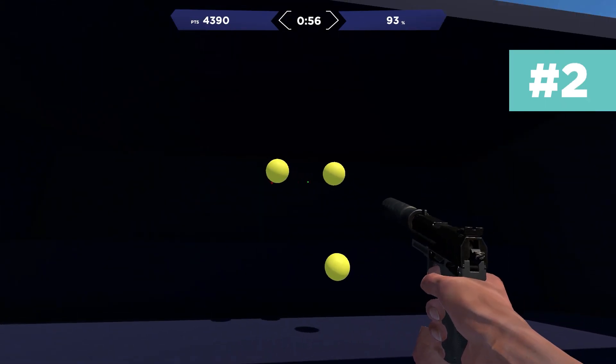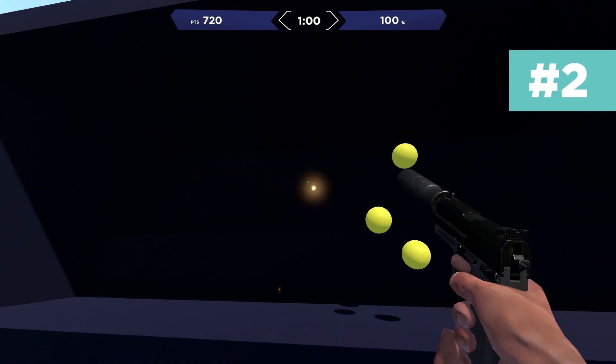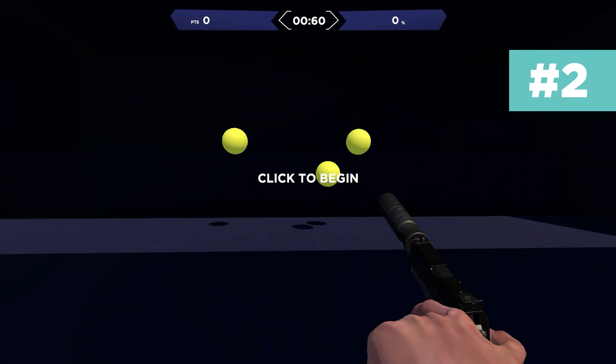Tip number two on time saving: pressing F6 will restart your training task if you're not happy with the run. This combined with tip number one is going to give you so much extra time to train your aim.